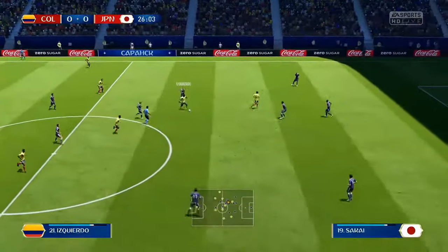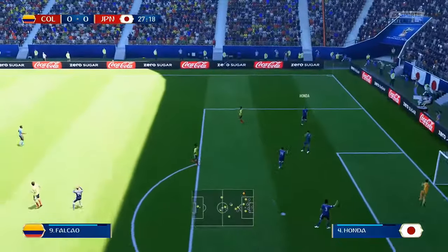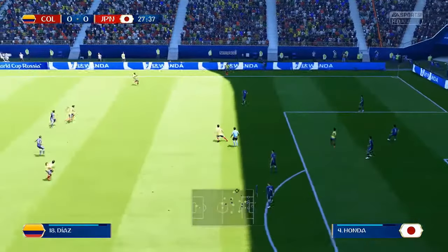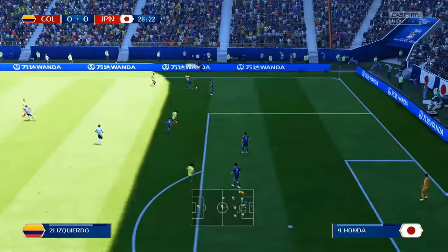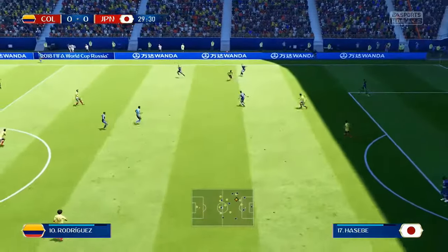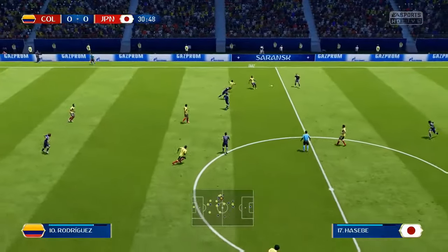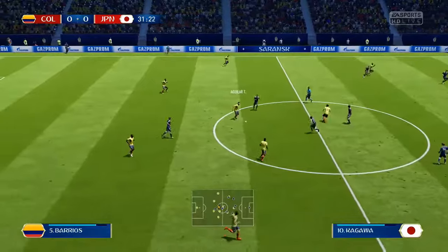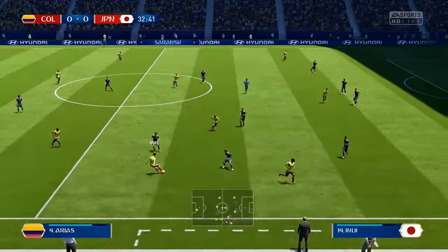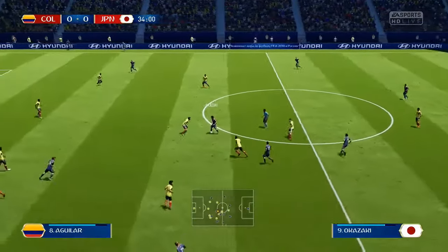Good pass in here from Colombia, working around. Ball comes through to Cuadrado, Cuadrado with the shot - Japan's keeper saves. Good opportunity there, cut out. James now, good Cuadrado doing a lot on that right-hand side. The wingers seem to be pretty good in this game mode, probably because most of the full backs are slow.